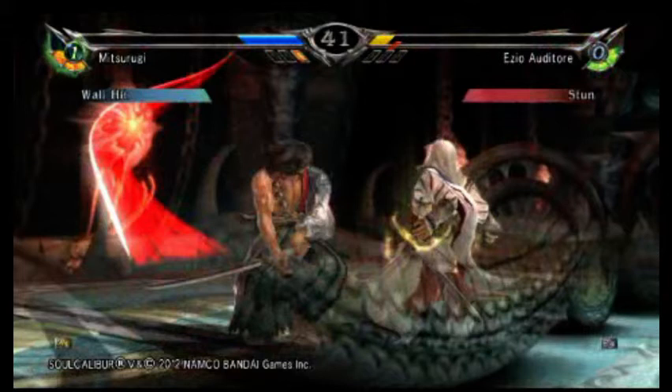In both of these rounds, really what I'm doing is just doing the pokes — this is just the poking game, standing at a particular range where 1B can outrange Ezio BB, 1K, 6B2. I'm doing stuff like that. And instead of counterpoking, which Ezio really can't do, he's trying to go with movement, which then forces him to guess on another one of my pokes. And that's exactly what I want him to do.